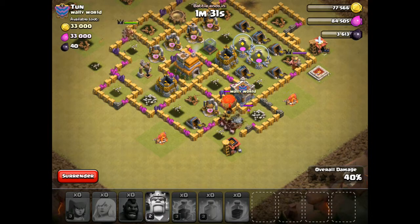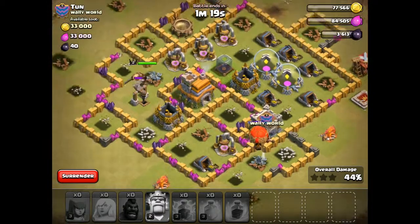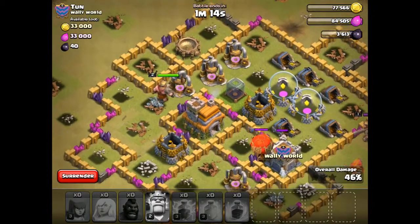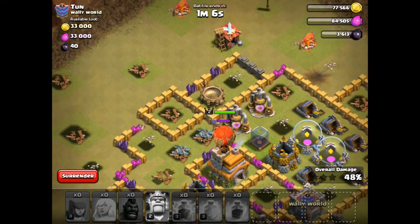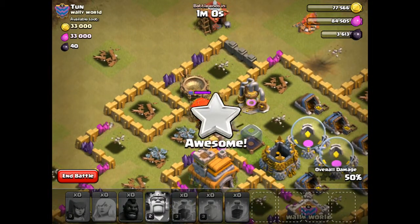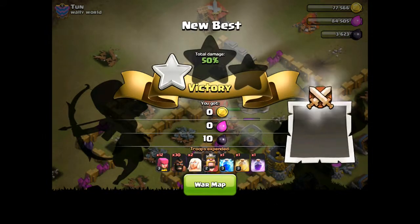So we might be able to get 50% — oh no, never mind. That balloon is just going to wreck us. The king might be able to do it. Go hogs, run! Nope. Well, I think we're going to get 50% but because we weren't able to take out the balloon, that means we are going to lose. We got 50% and we're not going to get any more, so we're just going to surrender. Well, we got one star at least — that wasn't too bad.